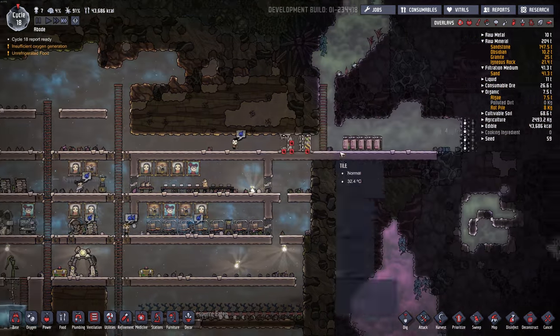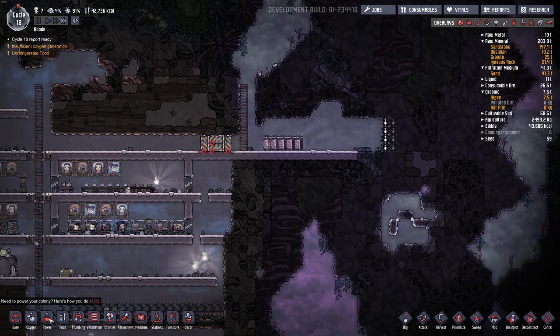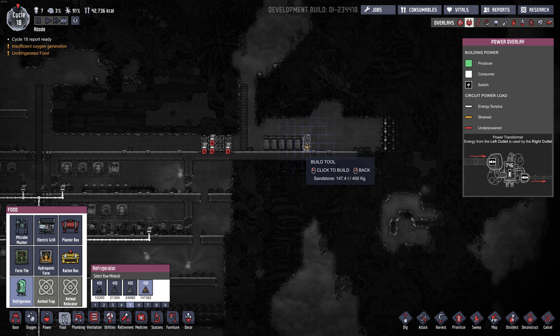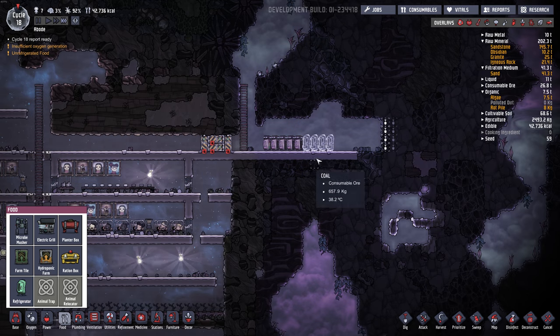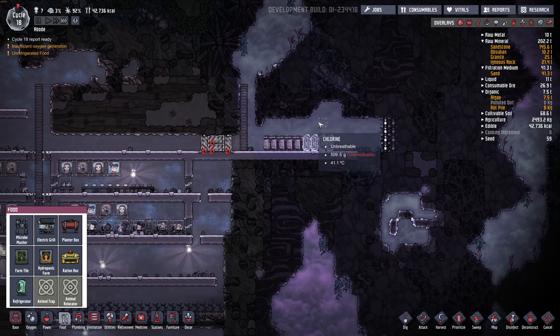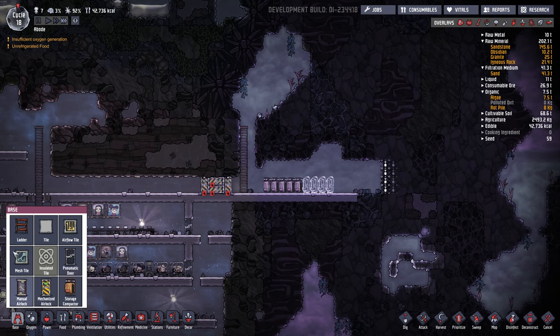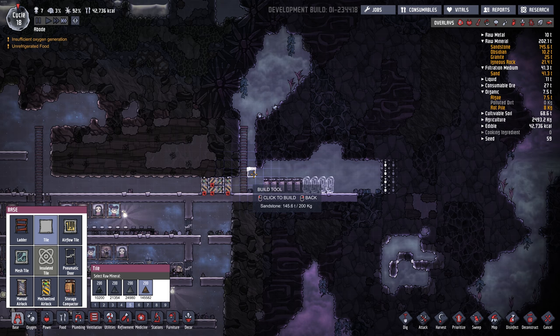We also want to store our food in this chlorine so it won't rot — it's considered a sterile environment. Put a few of those in there and we're not going to power them; we don't need to if they're sitting in chlorine. We'll probably build another floor here for storage.